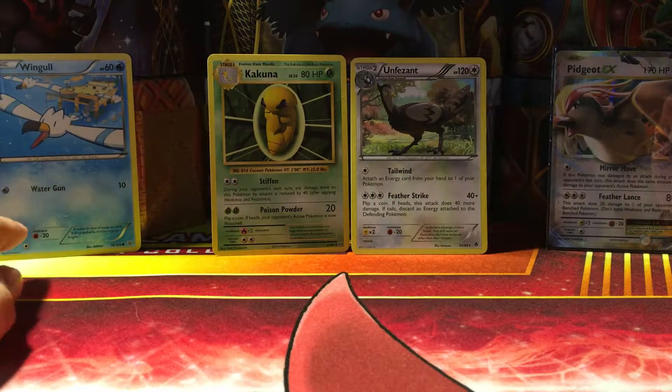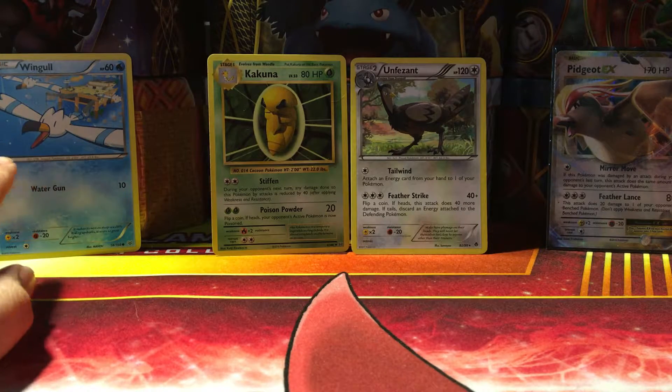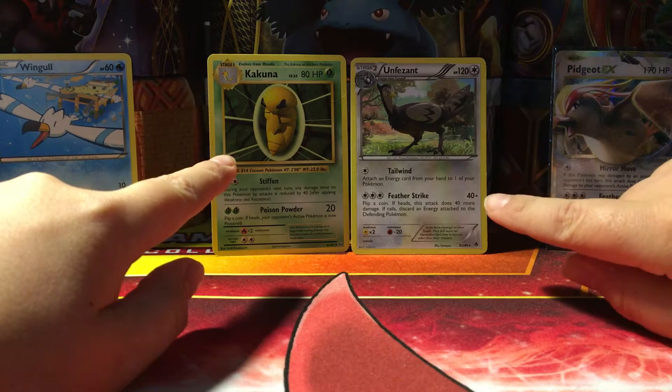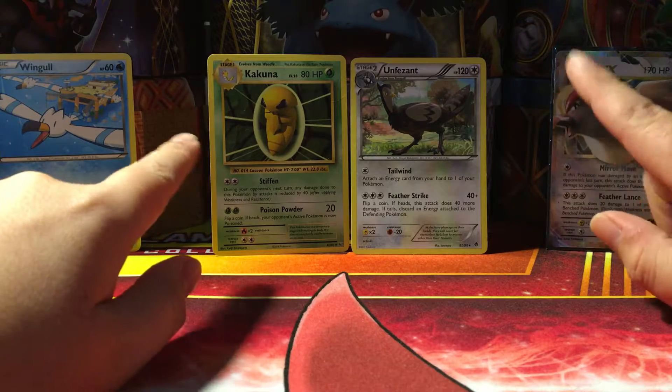And in each pack, you get six commons, three uncommons, and one rare. And the rare can be an ultra rare, so that's basically the rarity.